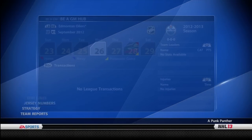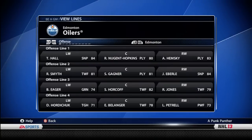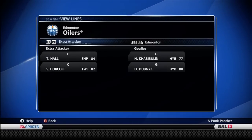So first thing you want to do is go and view your lines. These are my current lines on the NHL roster. I've got some good players in Taylor Hall, Nugent Hopkins, Smith, Gagne, Eberle, and Hemsky is pretty good as well. On defense, Nick Schultz and Whitney are pretty good as well as Smid. And in goal I have Nikolai Habibolin and Devin Dubnik, who are not the best but they will do for now.